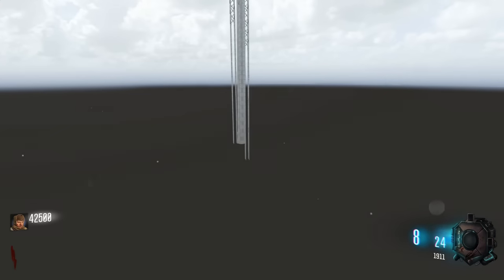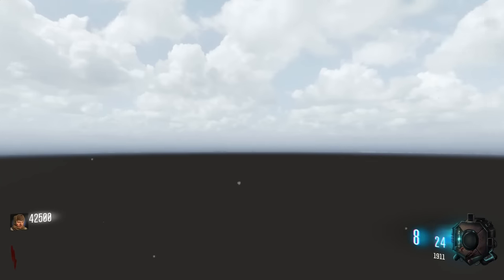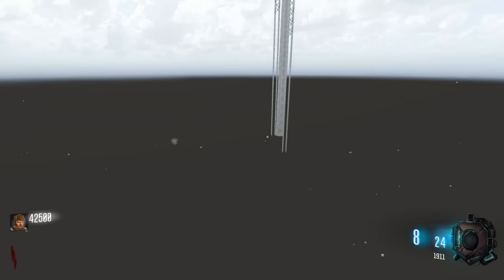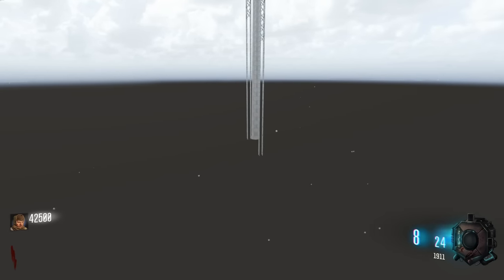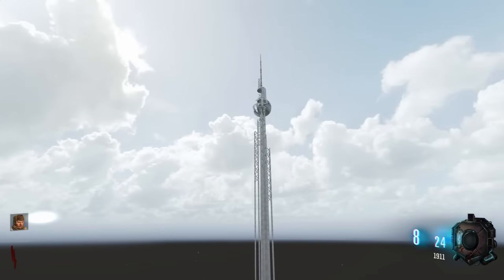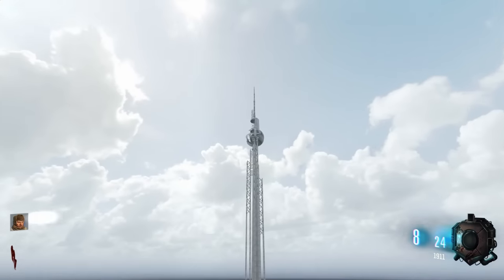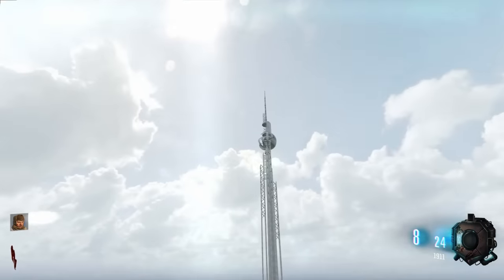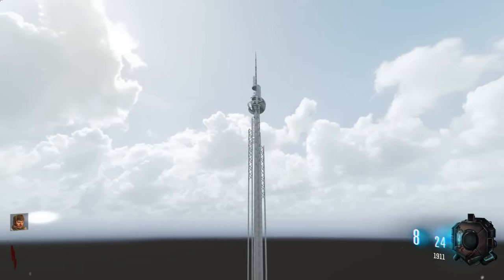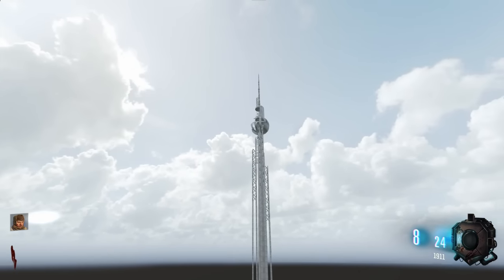There's also this big tower out here for seemingly no reason. I'm sure you can see it from inside the map, but I'm not sure why it's here. I don't know if there's some lore behind this tower — maybe it has to do with some of the BO2 Easter egg stuff, since that had a lot to do with transmitting radio signals. Let me know in the comments if you know why this might be here.